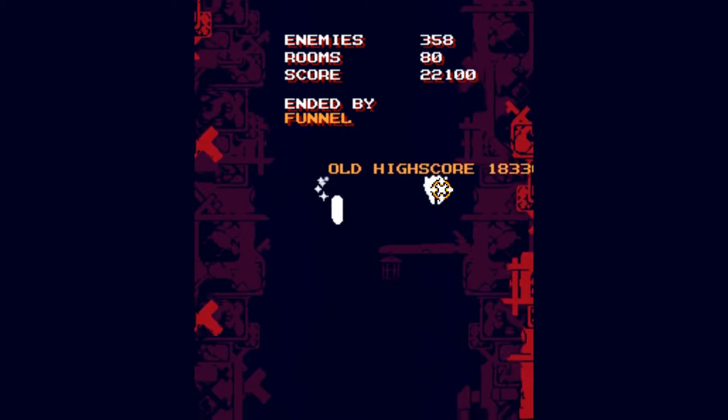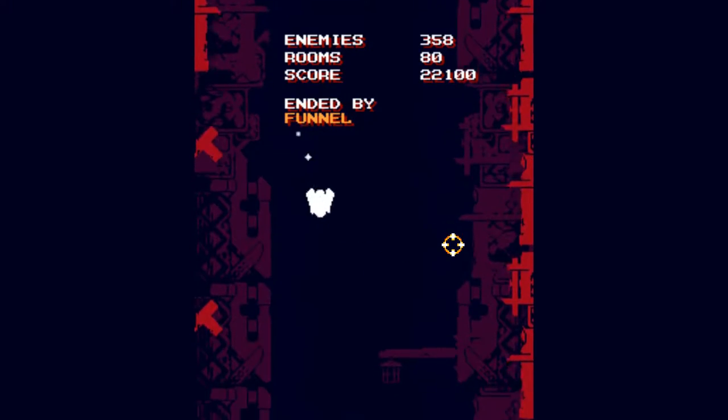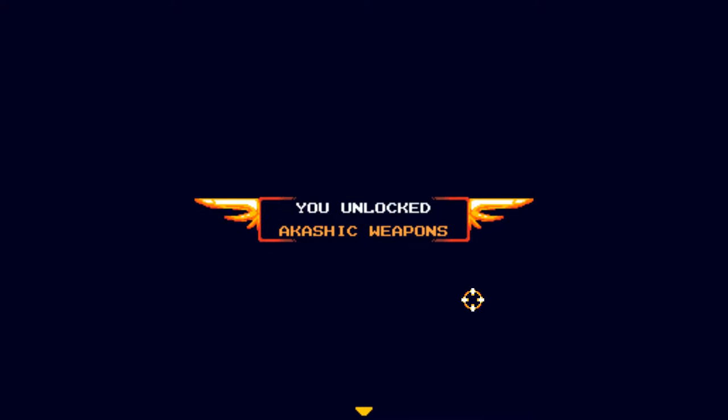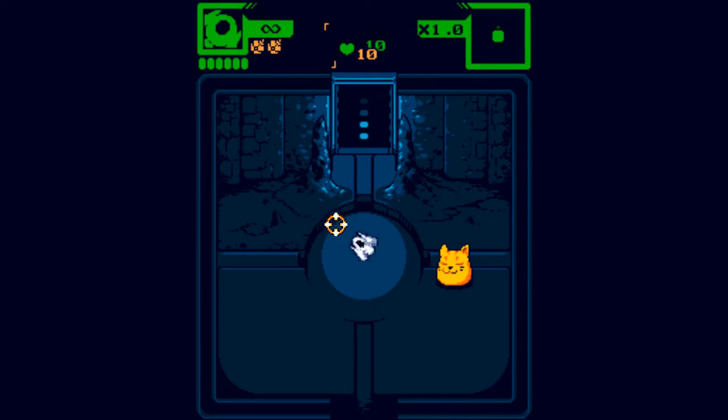That was a good run — a new high score! Have that, old high score, you loser! Let's see what unlocks we got. This has been a really long video! Akashic weapons! Time bombs! And that is all. That was a successful run! Thank you for watching — we'll see you next time!